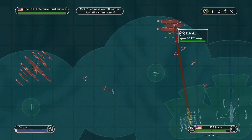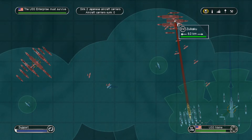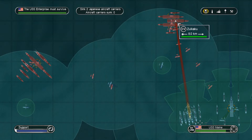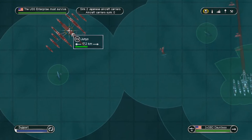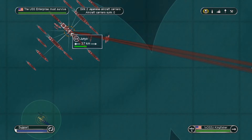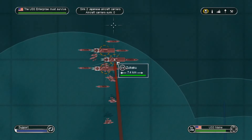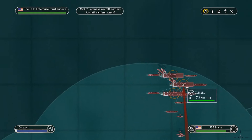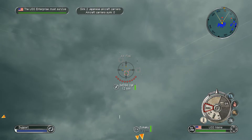We need as much firepower as we can to take the Junyo out. When the Maine hopefully gets to the Zuikaku, we should take her out too. We're going to get all these SBD Dauntless dive bombers over there. Main's fleet is going straight for this fleet — I'm hoping we get through. We have a speed advantage over them, but I could be wrong.